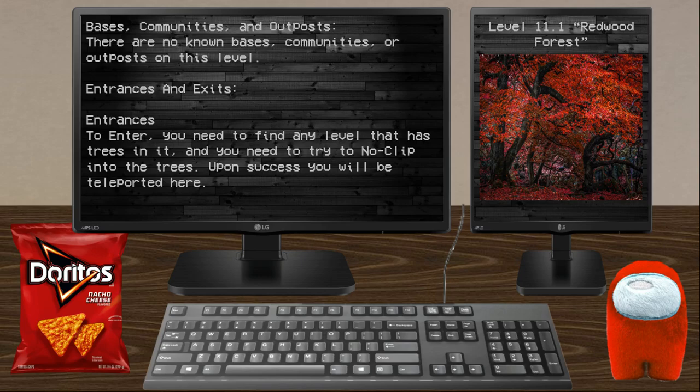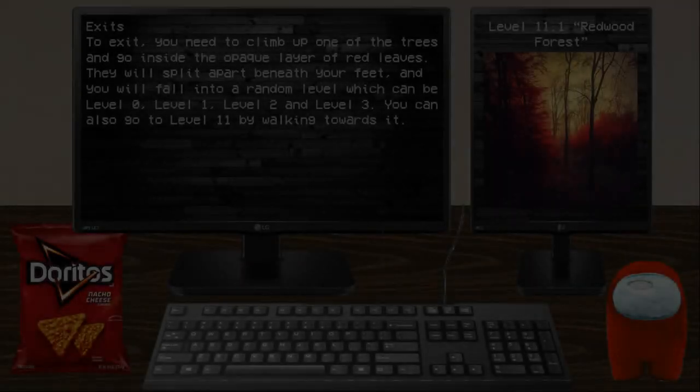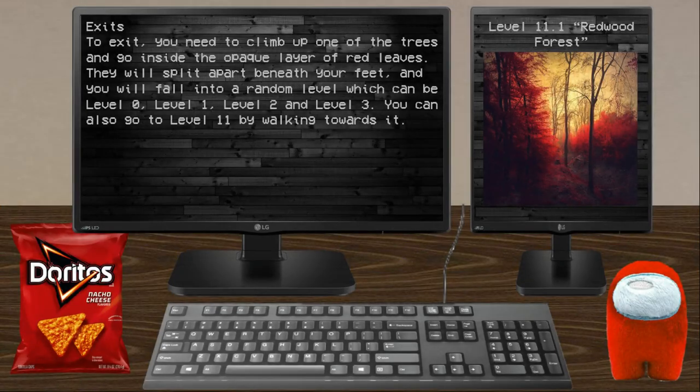Upon success, you will be teleported here. To exit, you need to climb up one of the trees and go inside the peak layer of red leaves. It will split apart beneath your feet and you will fall into a random level, which can be Level 0, Level 1, or Level 3. You can also go to Level 11 by walking towards it.